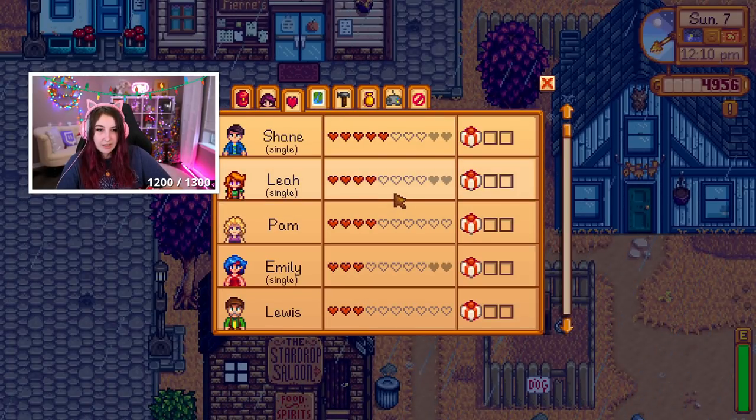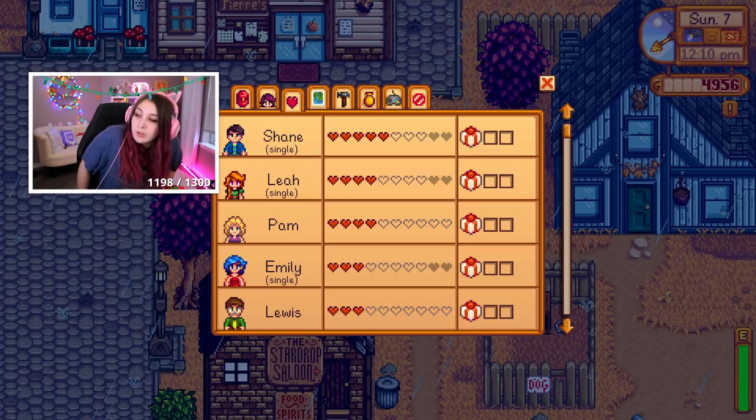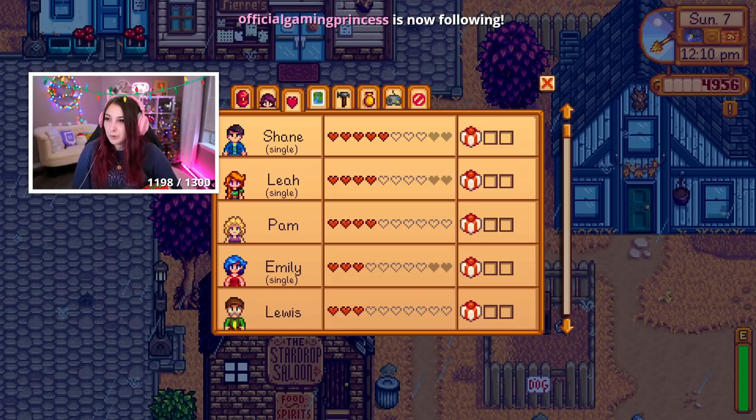When's the next heart event with these people? Shane's is at six hearts. What about Leah — when's the next cutscene? We did the four-heart one. Oh, there's two at six hearts — okay, we need to improve that. What about Pam? We haven't seen any cutscenes with Pam — we're at level four. There's one at three? Oh, she just sends you something in the mail. The next one's at seven.